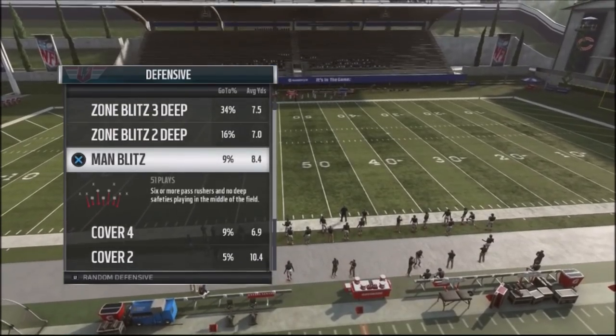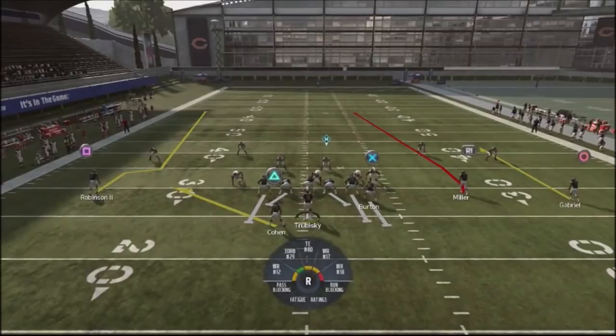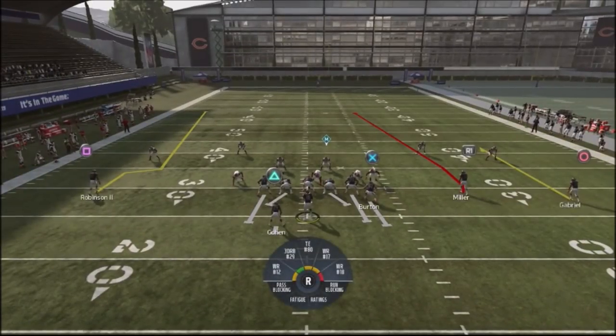I'm going to be using random man blitzes, so I really don't know what the CPU is going to come out of. One key thing: if a guy is blitzing six or seven people, block six or seven — make sure you match up your blocking. You're really going to determine who to throw to based on whether it's press or off coverage.